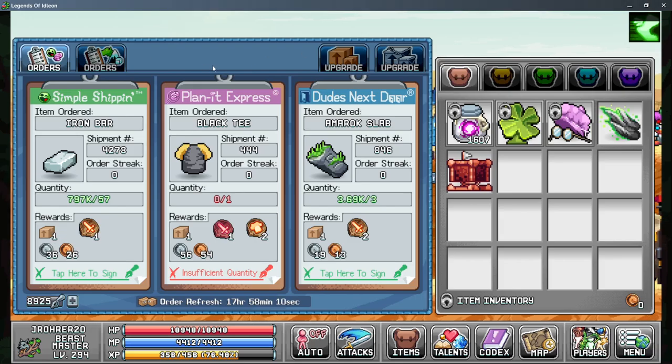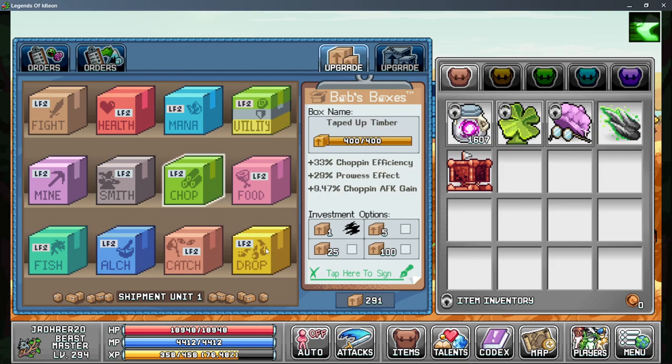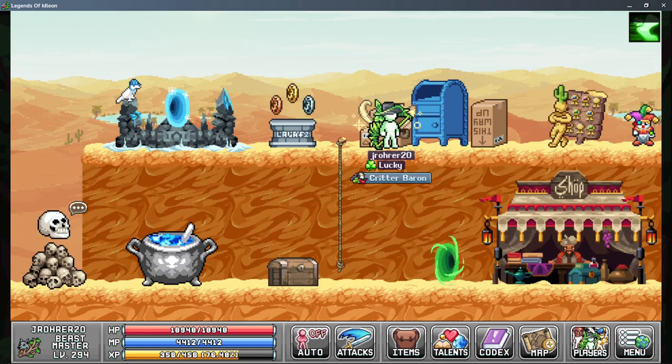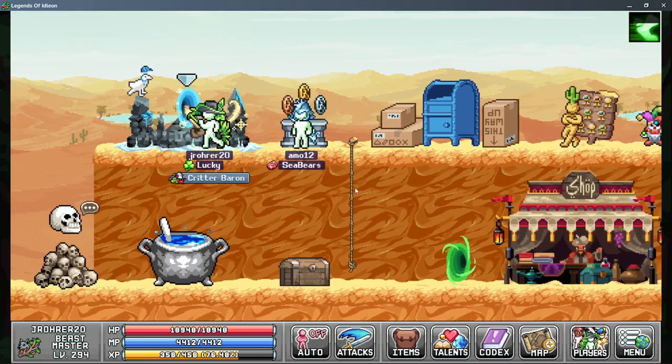Next we have the post office trapping box — you just want to max it. The trapping efficiency is decent and the critters trapped bonus is insane. Myriad Crate also helps a tiny bit; it's slightly difficult to unlock but it does help. As for the arcade, it has a couple of small bonuses: the shiny chance one is actually pretty nice, and the trapping XP one is pretty minimal. Push those as you can.